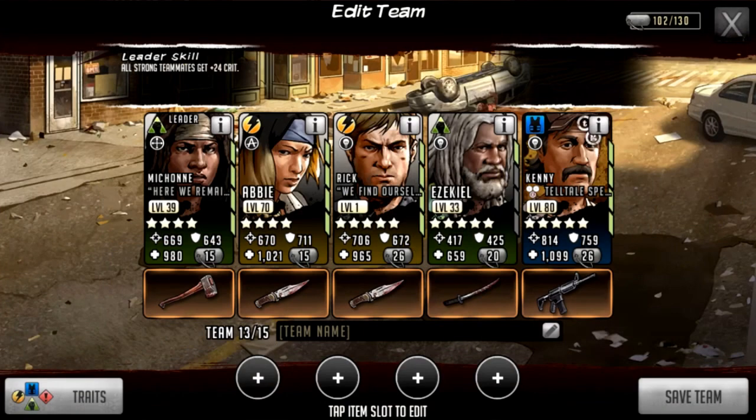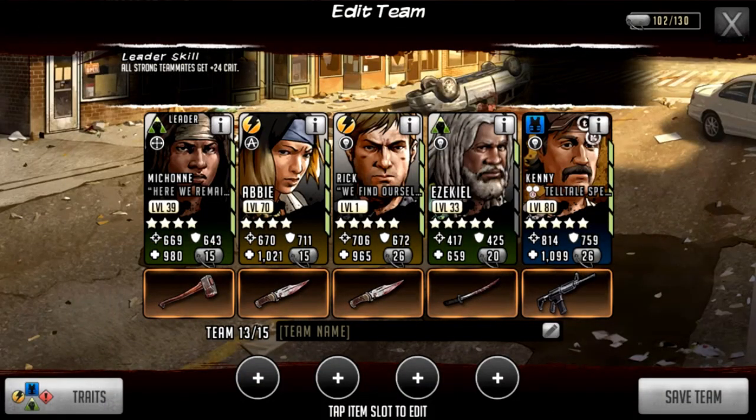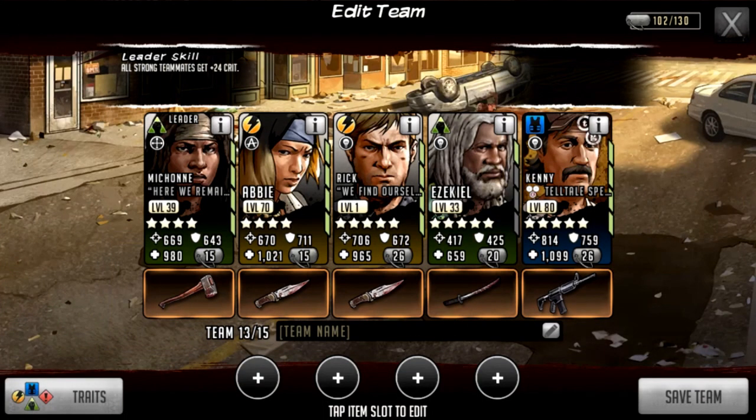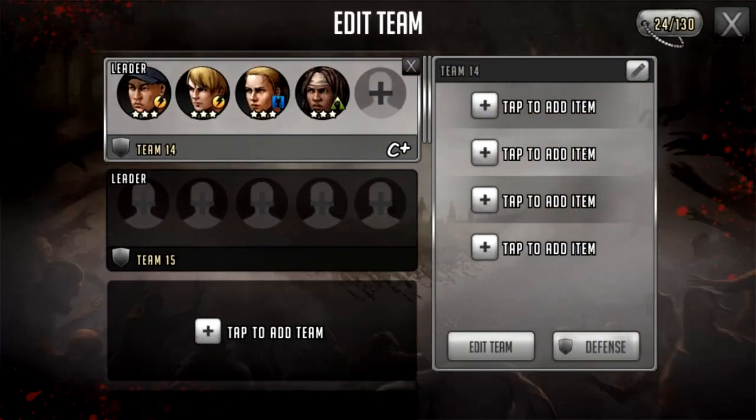Then we have characters that give crit to all, like all melee or all range. Abby is a four-star available from ascendance and she gives 16 crit to melee. Then we have Ezekiel who gives 24. Basically, if you get your hands on a leader or character with a leader skill that has crit, you're generally better off keeping hold of it just for survival roads and tournament roads.